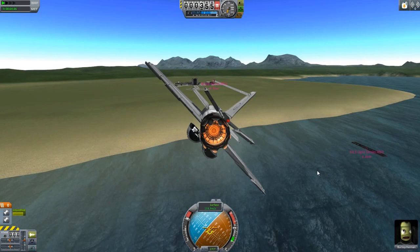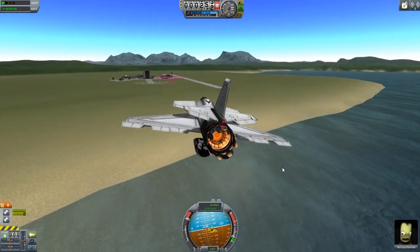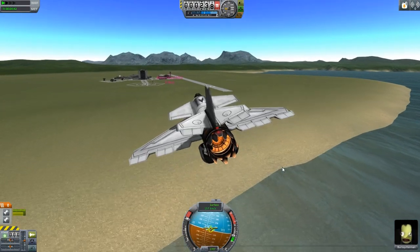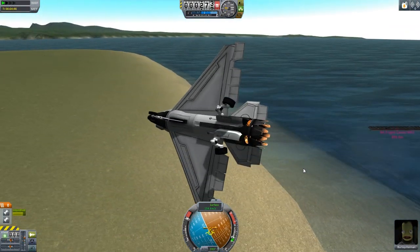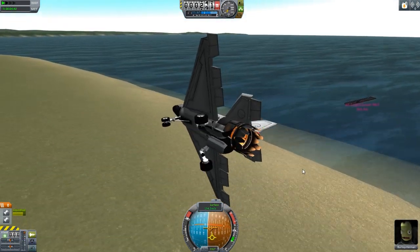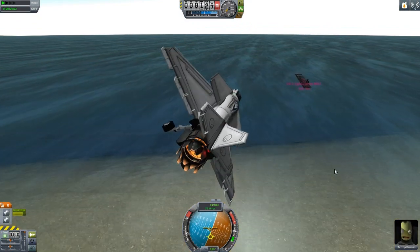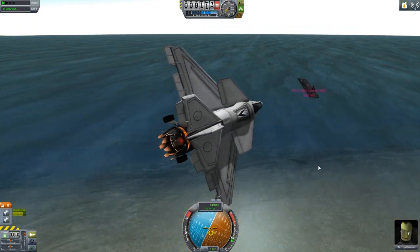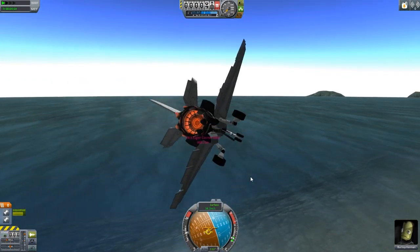I'll come in for another landing here, a quick landing. Of course dropping the gear does induce some drag — a lot of drag, a crazy amount of drag — but enough. And putting down the landing system gives us the rest of the drag we need for landing properly.